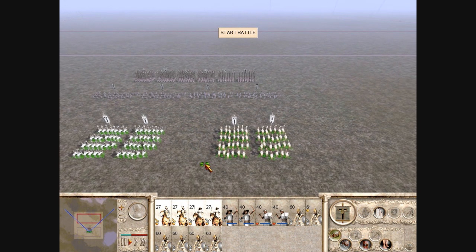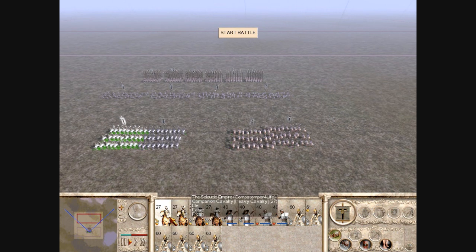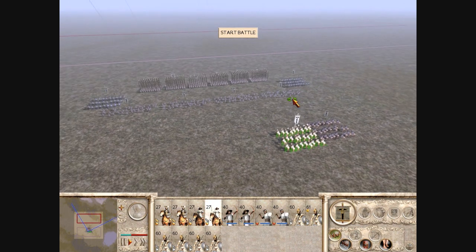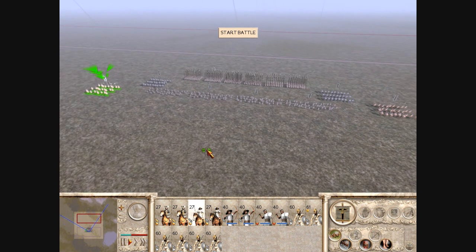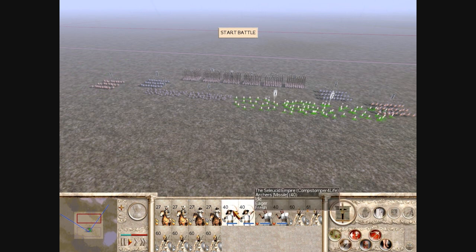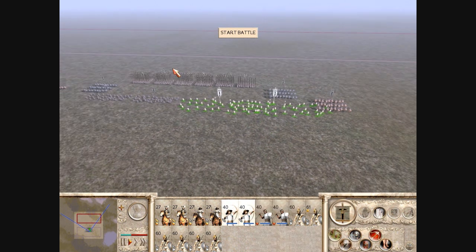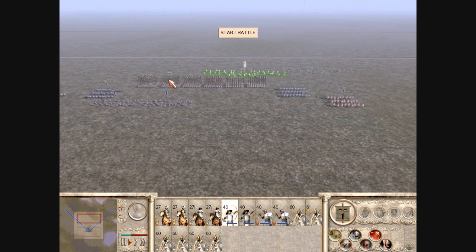Alright, I'm setting up my army first. As you can see, this is being played on the normal skill, which I don't really like because it looks very low budget. Anyways, my army — you can see it on the unit roster list. I have 6 units of Phalanx Pikemen, 2 units of Companion Cavalry, and 2 more units of Greek Cavalry. Then I have some extra units: 2 units of Archers and 2 units of Peltasts. This is one of my fun armies that I've used for a very long time.